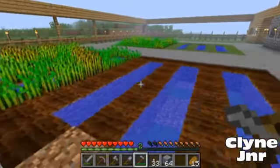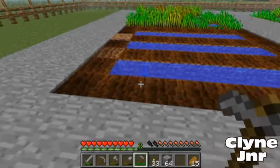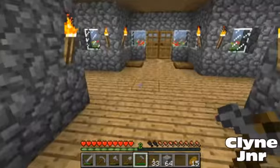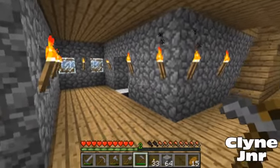I moved the wheat back because in 1.4.2, carrots and potatoes are in. So we could plant potatoes here and carrots there. As for pumpkins and melons, I'd like to grow them underground, or I could grow them on the outside of the house.